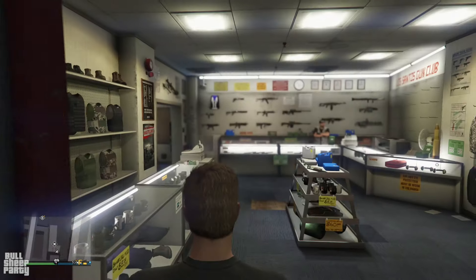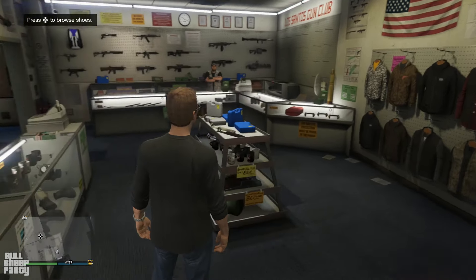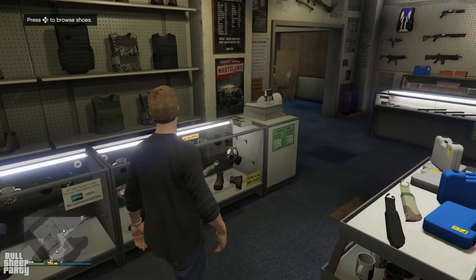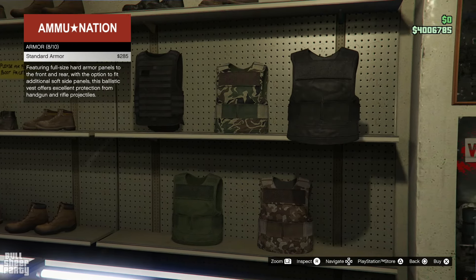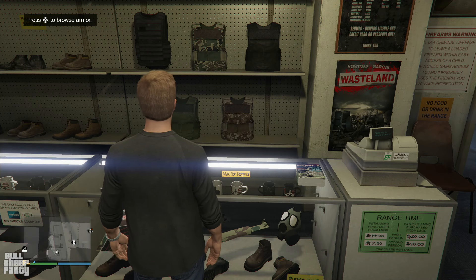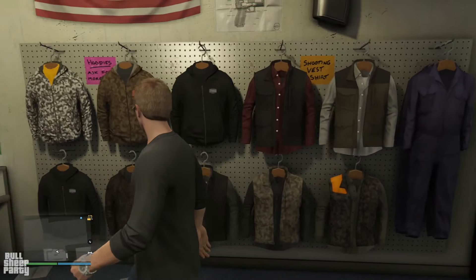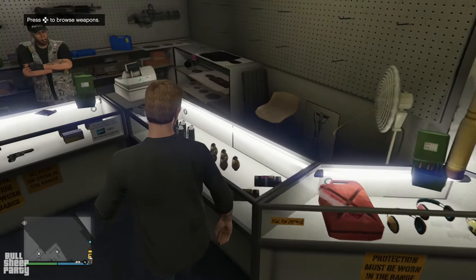We are just in front of the ammunition — in here is everything new. Well, where is the new stuff? Let's see, the armor is still the same. Probably should buy some of this. Let's see over here — this looks the same. Let's see the weapons.